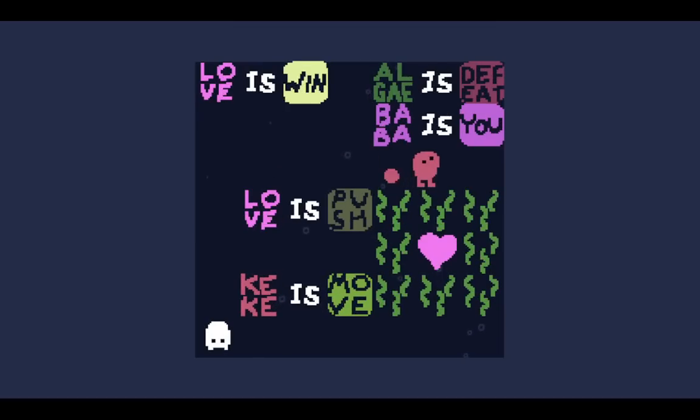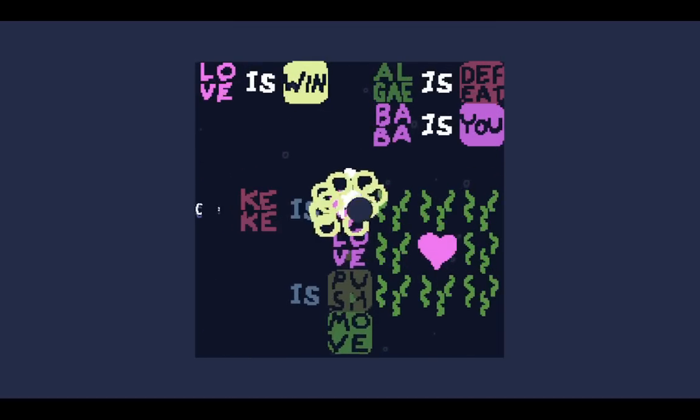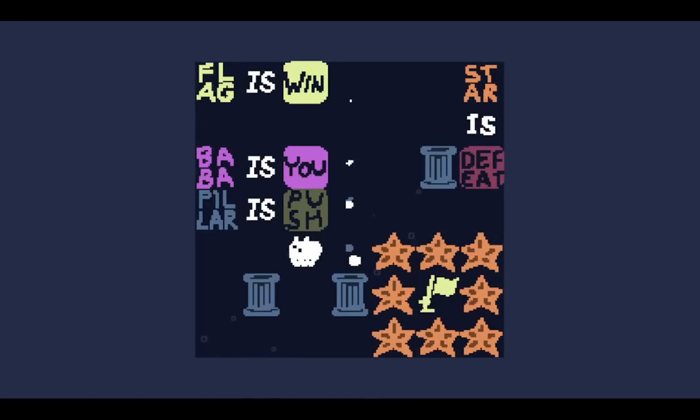This level would have a bunch of Keke everywhere, but now there's only one. Seems like Keke is love is enough though — you just turn into a love and then win on it. Pillar Yard — this is very, very simplified.